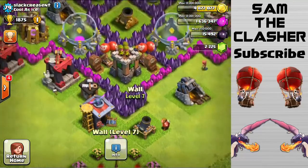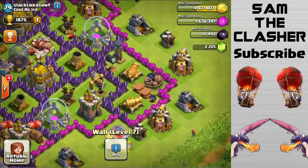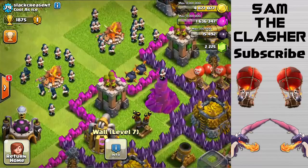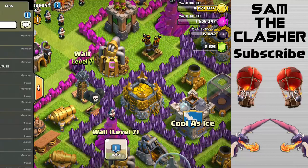I see double walls here — you could probably put those to good use somewhere else. But I see good T-intersections, and there's no place where someone can really get into more than one compartment, except for right here — but that doesn't really matter that much.